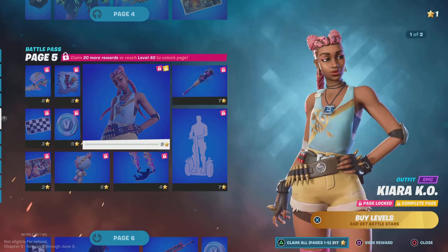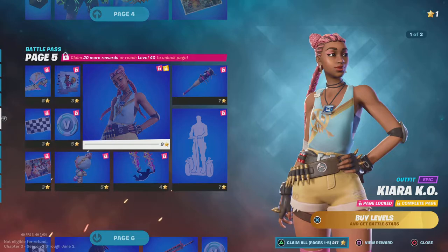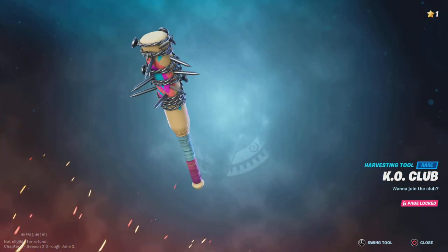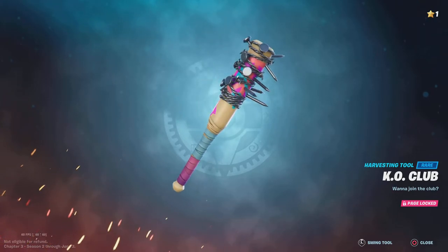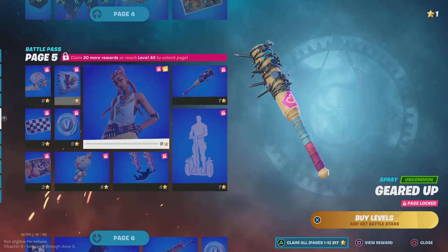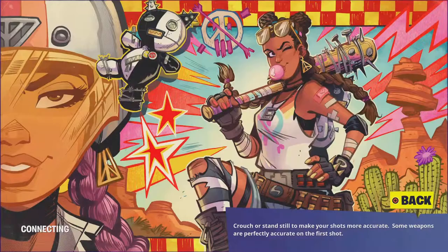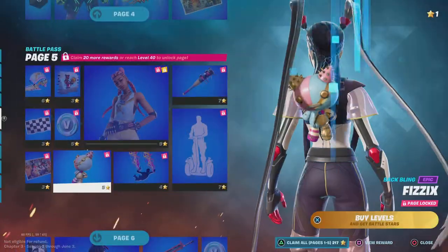Geared up, we got the Kara KO skin, if that's even how you say it. We got a KO pickaxe — KO Club — whoa, that is a nail coming off it, bro. Watch out. Finish line — just a banner. Cool loading screen, not too bad.